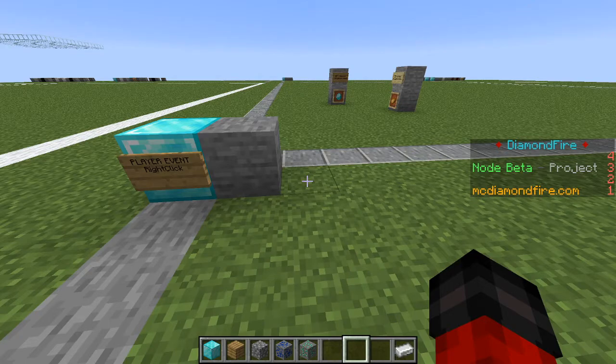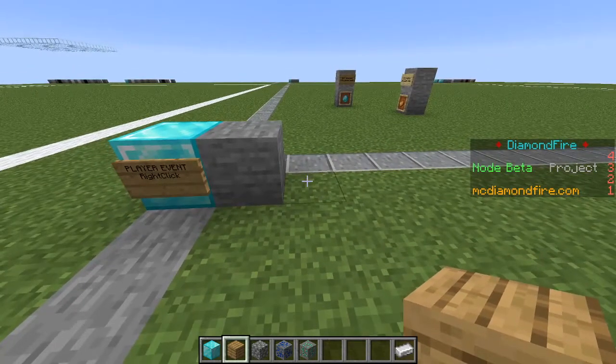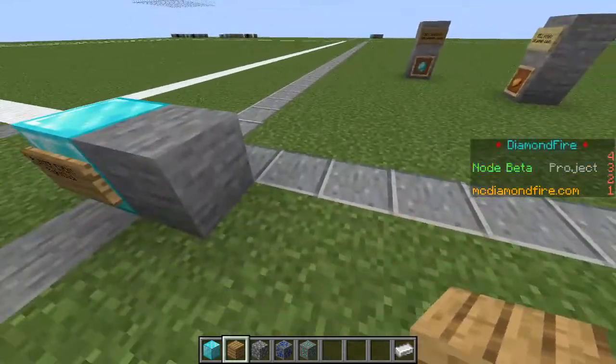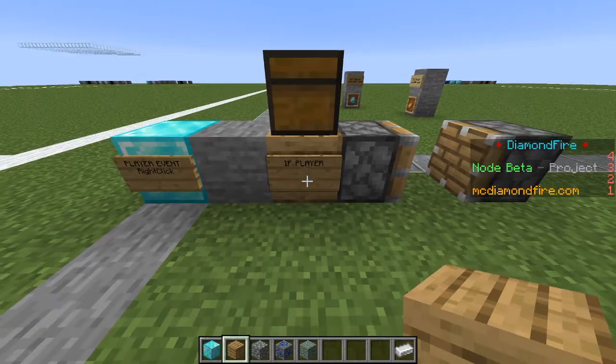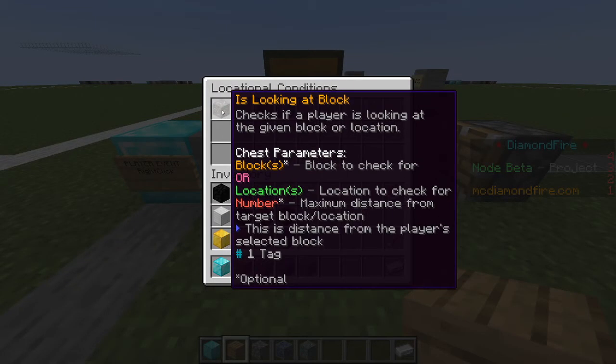Now to detect what sort of sign they're clicking on, there are a number of ways we could do this, but I'm going to do it in the easiest way for this example — we have an oak sign for purchasing and a birch sign for selling. For this we're going to be using the if player block, and we are going to be using locational conditions and 'is looking at block.'